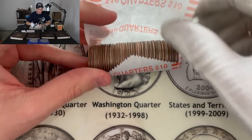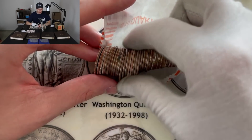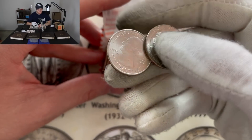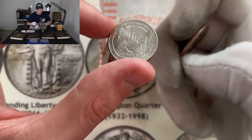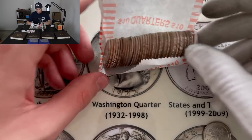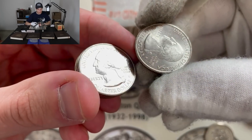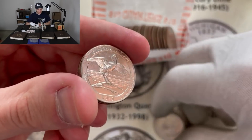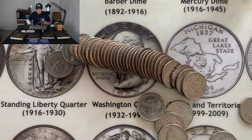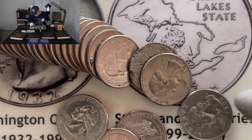Roll 14 — some shiners in this roll for sure. Denver Marsh Billings Rockefeller, a couple right next to each other. River of No Return 2019 — not one we see very often, but pretty sure we already have it. Salt River Bay Philadelphia, Denver, Salt River Bay. Cumberland Island — we found one of those earlier but we already have it, so no chance for a West Point there. What the heck happened to this next coin?